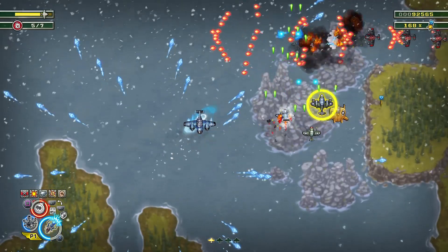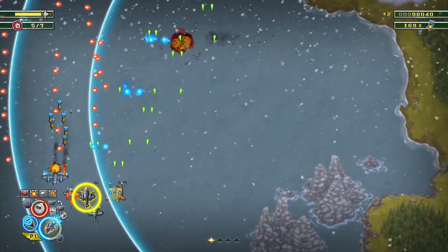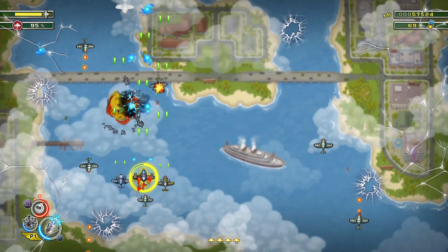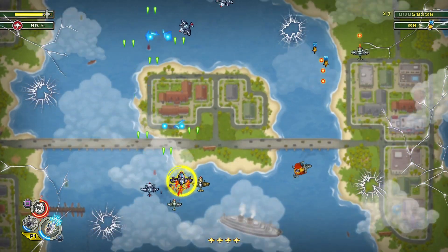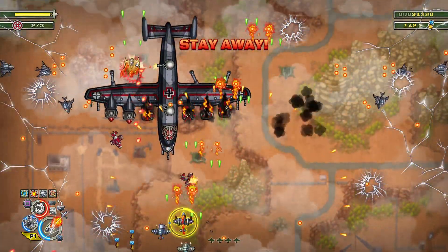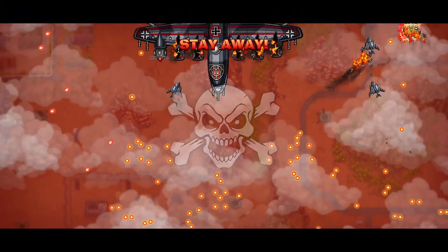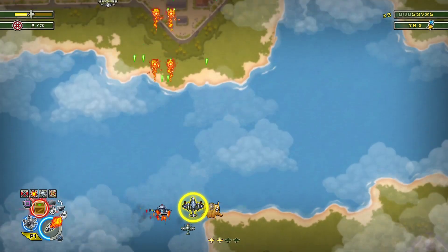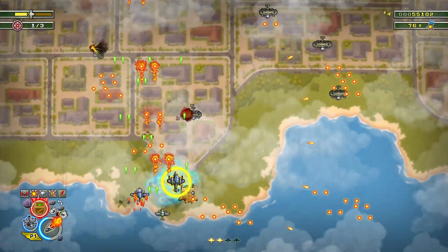You do certainly get used to how many bullets it takes for one to go down, which does eliminate the issue. As you would expect from this type of game, you will be weaving in and out of enemy fire. The problem is that in a very small selection of levels, the enemies' firing patterns don't give you a chance to move out of the way and you will take damage. This doesn't happen on too many levels, and it is usually your fault if you get hit, thanks to how well the plane's movement handles.